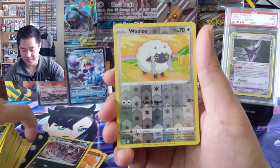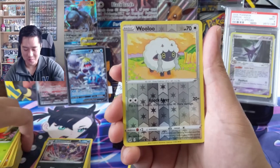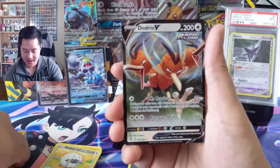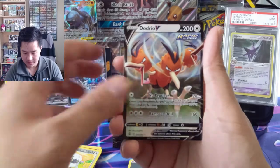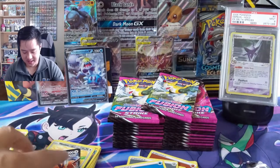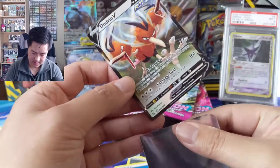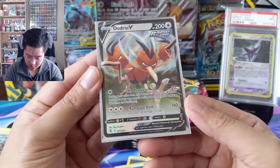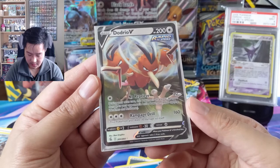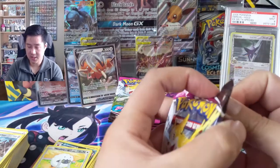We got a Wooloo — whenever I see Wooloo I think of Hop, not only because Hop had a Wooloo but something about Wooloo reminds me of Hop. We got another V card — a Dodrio V. Let's take a quick look: 20 damage for one energy, and during the next turn this Pokemon's attacks do 100 and then 160, 30 damage to itself. Sounds just okay.